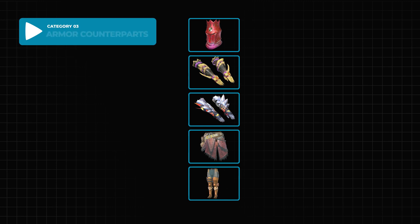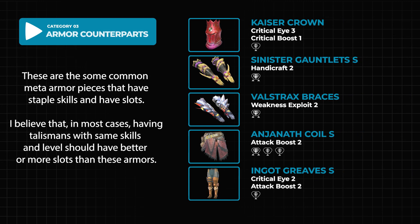The next thing to look at are the armor piece counterparts. Some of the staple armors at the moment commonly seen on current builds since update two are Kaiser Crown, Sinister Gauntlets S, Valstrax Braces, Anjanath Coil S, and Ingot Greaves S. These all have great built-in skills with more than two level-two skills and good slots. For example, the Valstrax Braces has built-in Weakness Exploit 2 with one level two slot, so if you have a Weakness Exploit talisman with less than or equal skill level or slots, in most cases you probably shouldn't use the talisman and should prioritize something else.